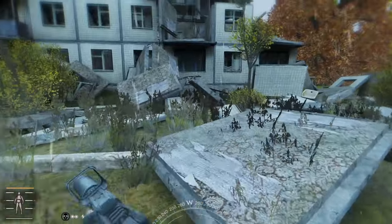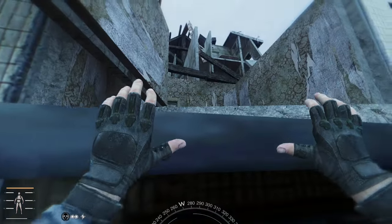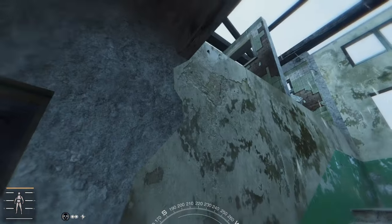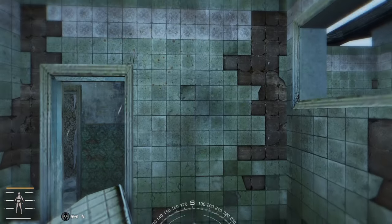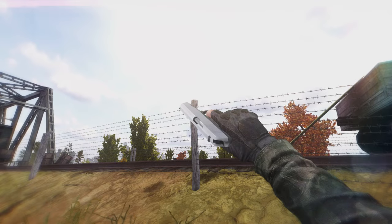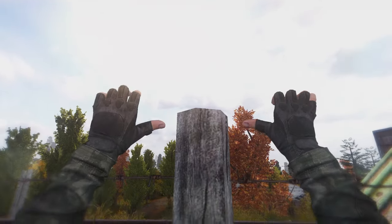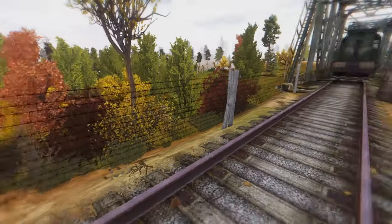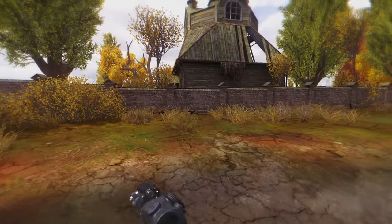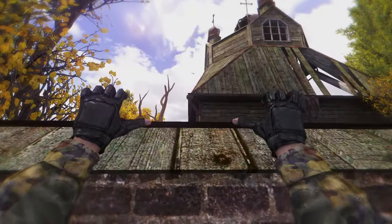Another must-have for me is the ledge grabbing mod. This mod allows you to climb and vault over objects and obstacles — all you have to do is hold the jump button over the obstacle you want to climb and your character will play the animation and climb over it. You can climb over walls, ledges, platforms and even vehicles. Climbing will drain your stamina so keep that in mind.